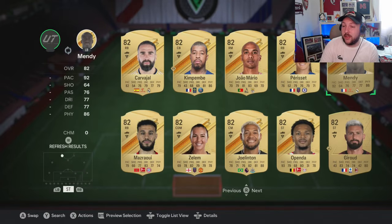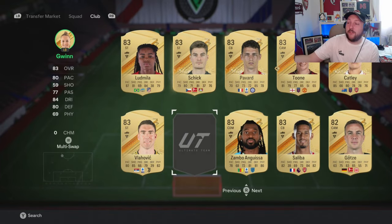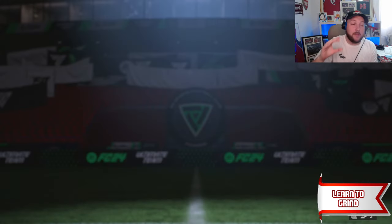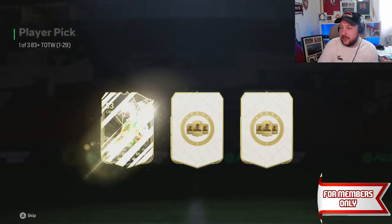We've almost got enough for the team here. So let's go to 83 and just see how many 83s we need to put in. So one 83 does it. With an 87, we can have all 82s and one 83 for an 83 rated squad. And now we've got ourselves our first team of the week. This team of the week is going to be essential for completing SEN and any other SBC that you want to do.